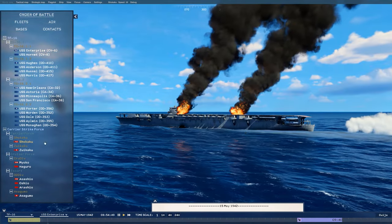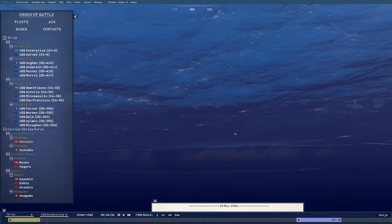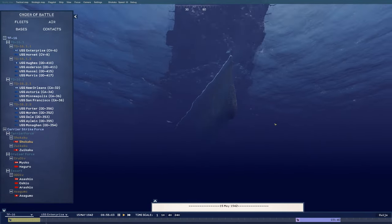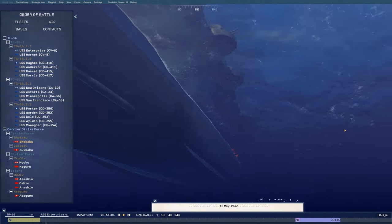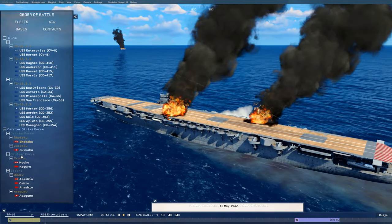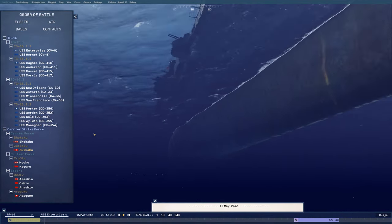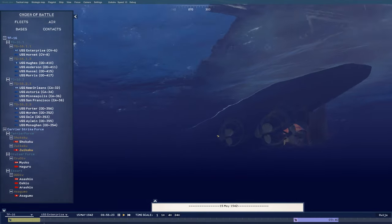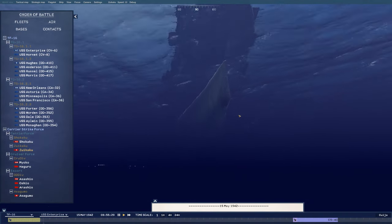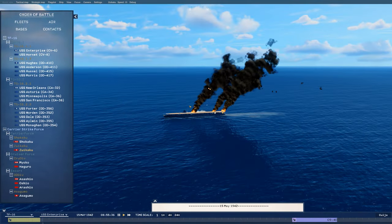Let's take a look. Shokaku, how'd you do? You have fires burning, you have leaking oil, and you've got at least one or two big holes in your side. Maybe she took a torpedo — or that could be a bomb hit, but it looks like a torpedo. A close miss can buckle hull plating and cause flooding, so even if the bomb doesn't physically hit the carrier, if it detonates close enough in the water, you're going to have yourself a problem. The Zuikaku looks pretty good, but she's got three big fires burning on her flight deck and she is slowed down.